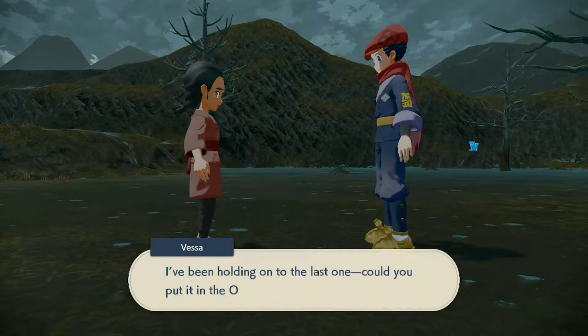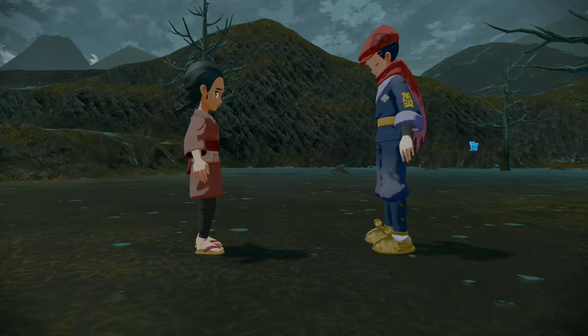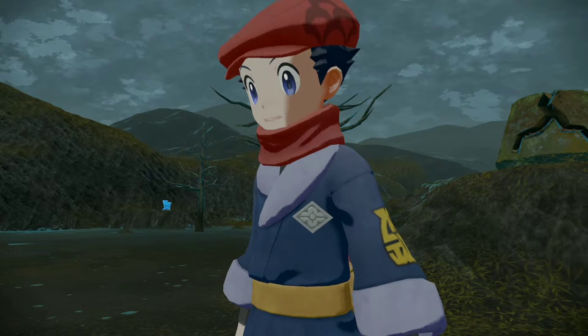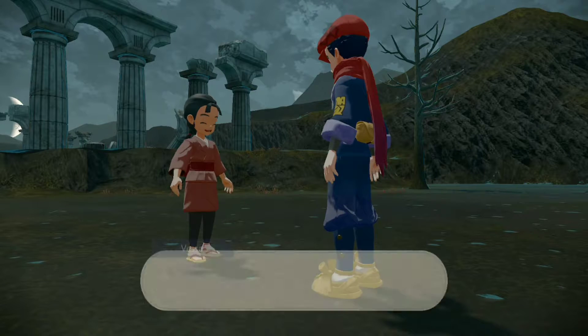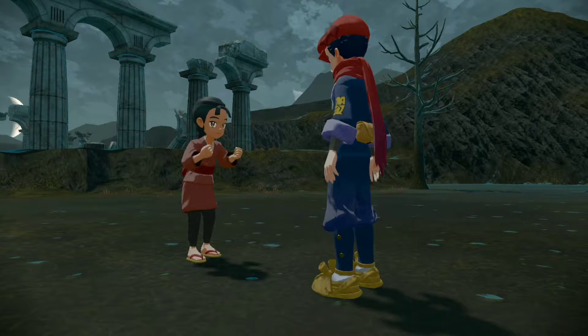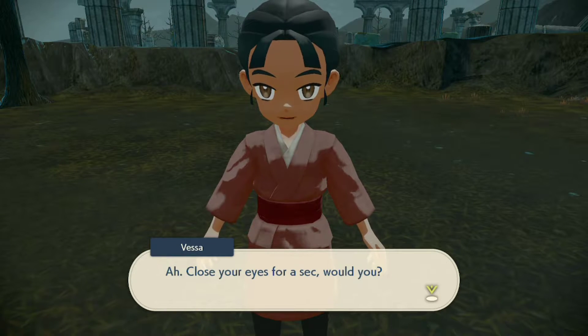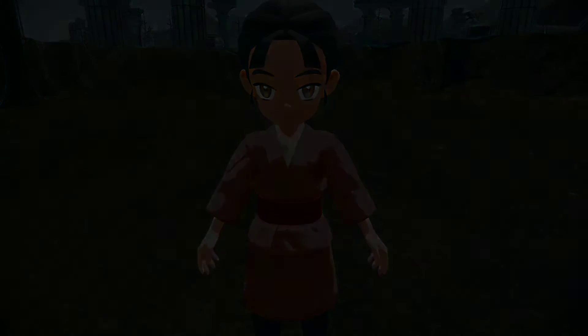After that, go to the Crimson Mirelands and the Shrouded Ruins. Talk to Vessa there — she'll say some creepy stuff and call you 'the strange one.' From there, you're pretty much going to catch Spirit Tomb nice and easy.